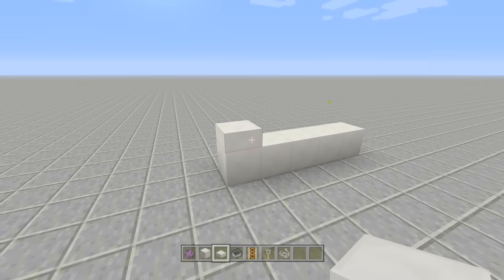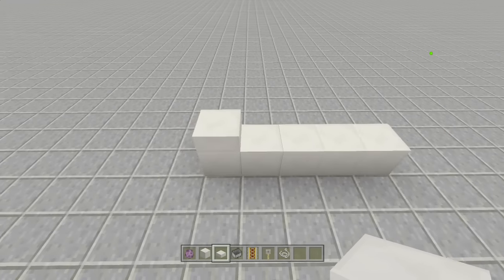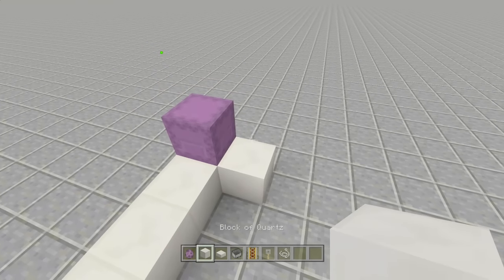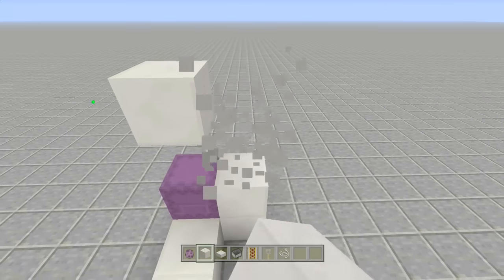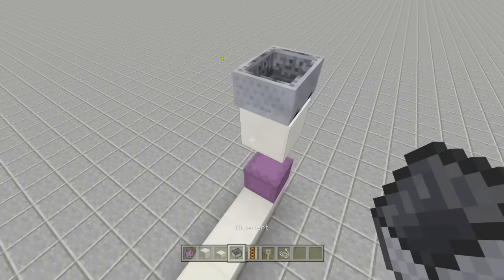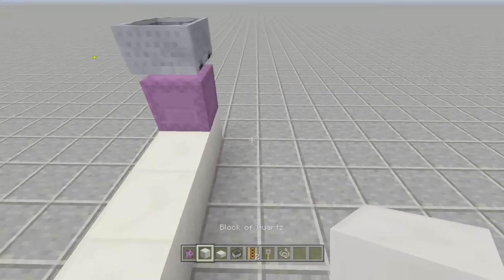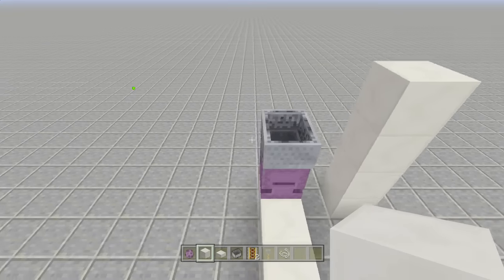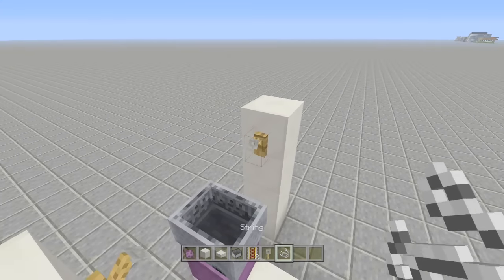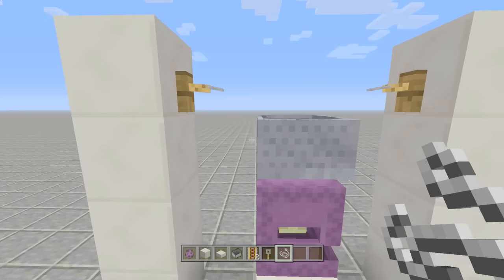I know some of you are short on space, so I'm going to build both the five-block and fourteen-block versions. For the five-block version, place your shulker at the end. Bring a block two blocks above the shulker — if you go only one block up he'll teleport away since he can't have a block directly above him. Then place a rail, drop a minecart, and break the block to let the minecart fall on top of his head. Bring blocks up four on each side, then place tripwire hooks with string above it.